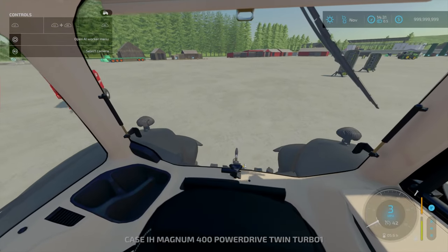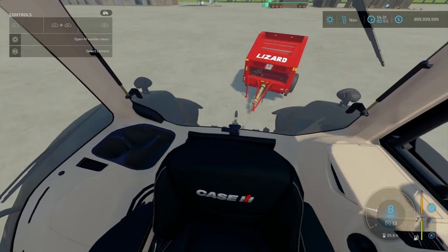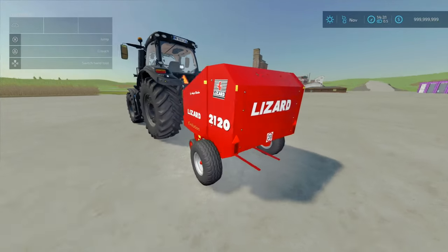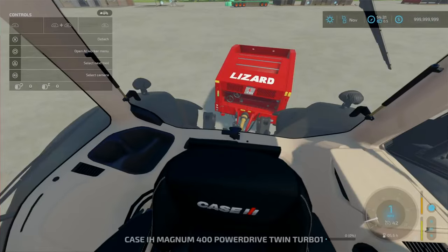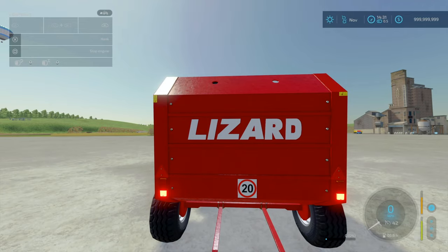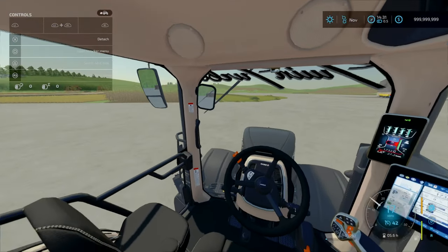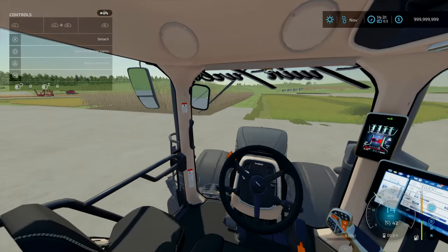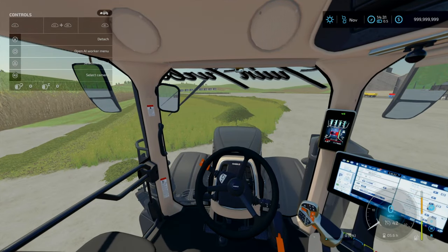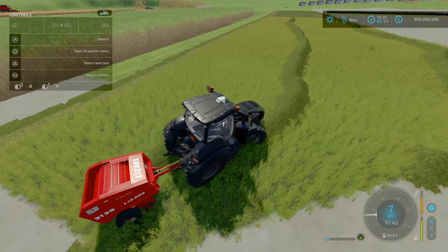Without further ado let's get this Maskar baler hooked up. I know this is overkill for the class I'm using. Nice little setup - it still has lights and indicators. We'll go to the field. I've got some huge swaths here. It's a 125cm bale so it's going to be a very small bale, popping out very quickly.